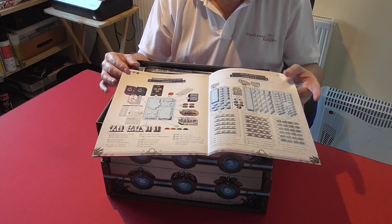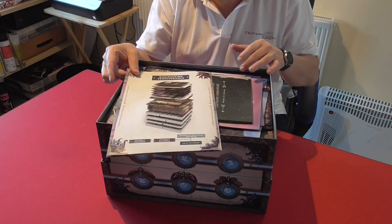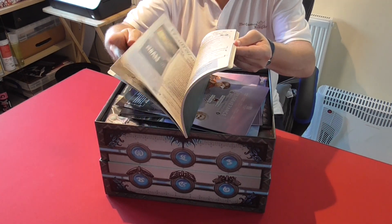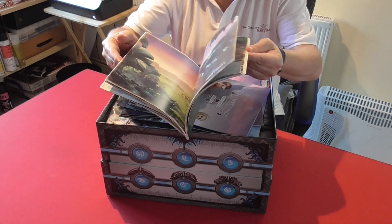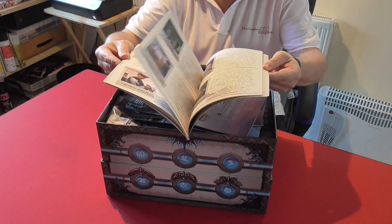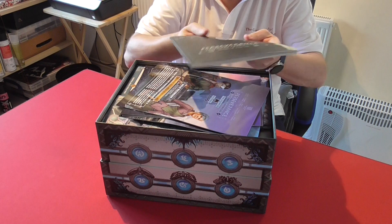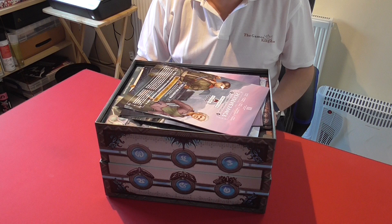We've got trays of very nicely done plastic dinosaurs, soldiers, and leader miniatures. We get a nice little storybook that you can sit and read — it gives you some fluff and background about the world of Perseverance. Basically you are part of a colonization ship that has landed on a planet, you've set up your colony and camps, and you have to protect that camp whilst growing it from marauding dinosaurs.